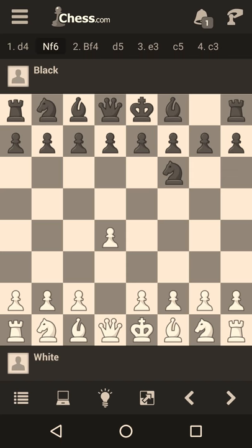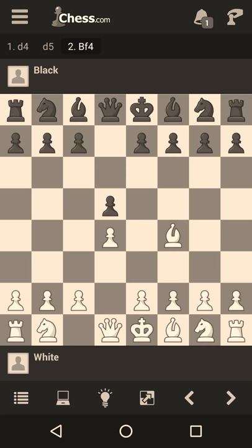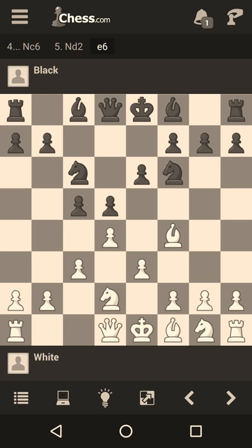Now if black plays d5, then you also play Bf4, which is almost the same thing. Black usually plays Nf6, then e3, c5, c3, Nc6, Nd2, e6, Bd3, Be7, and Nf3.